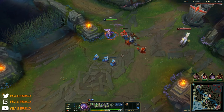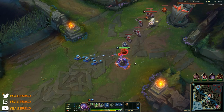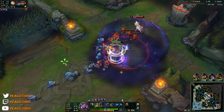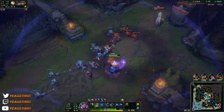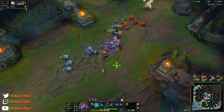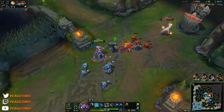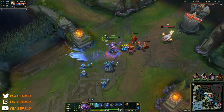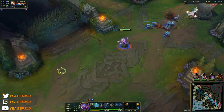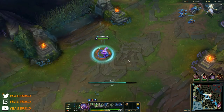Now that you are level 3 with a double buff, you can start trading a bit. Still, into ranged matchups do be careful because they can kite you pretty well. Also, one thing a lot of people don't know is that your E and W work well together — you can place down the shroud and also mark the shroud with your E. So when you recast your E, you will be dashing to the shroud, letting you get a quick trade and then dash back to safety.